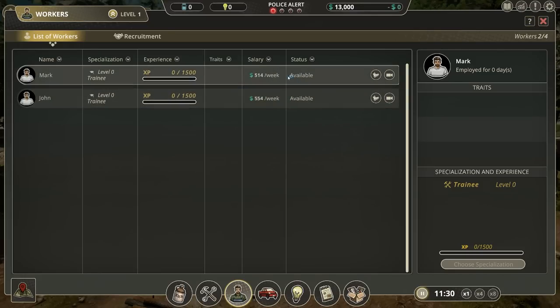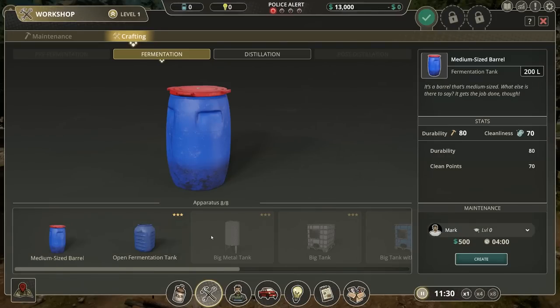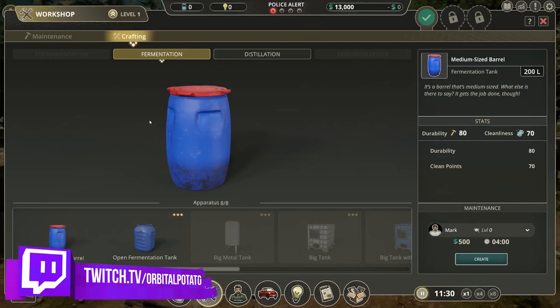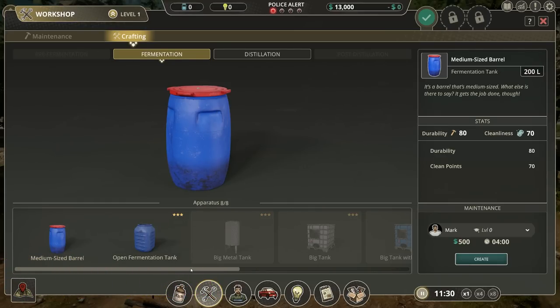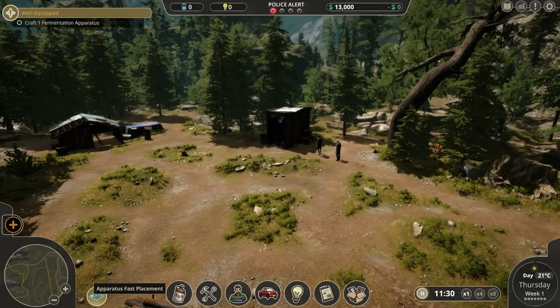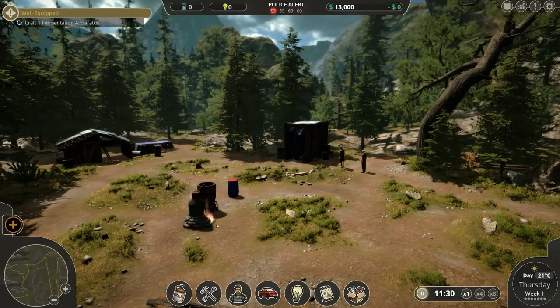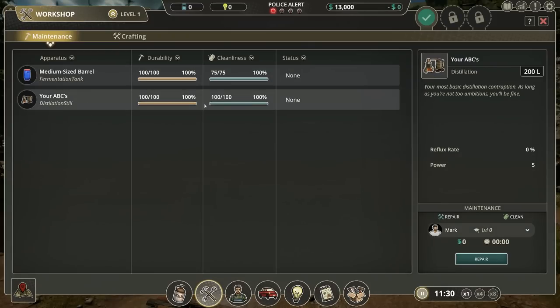We've got our two employees — this is the recruitment interface. Probably the most important interface is the workshop interface, because this allows us to buy and build a whole bunch of different materials that we are going to use for distillation and fermentation. If I go to apparatus fast placement, you'll see that we already have two bits of apparatus: a medium-sized barrel and a distillation contraption.